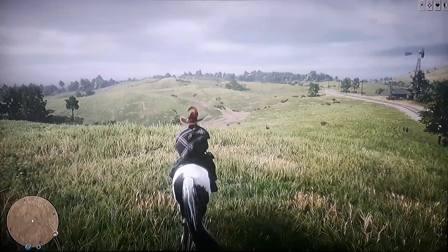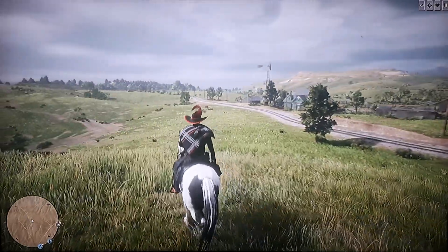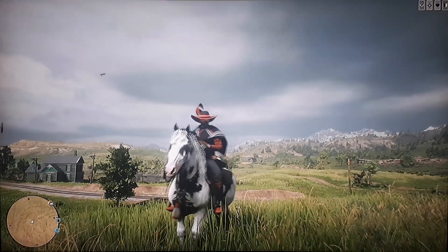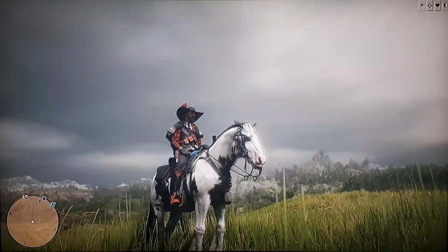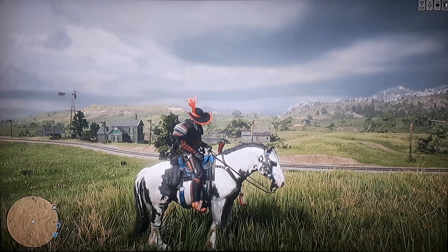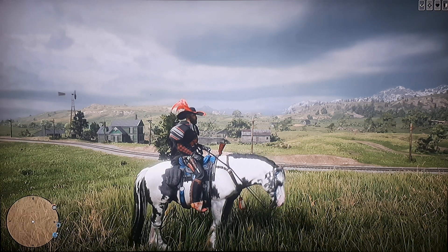You've seen the title of the video and the main focus is literally right in front of you — my character is sitting on it. It's the new Naturalist role horse, the Gypsy Cob. Look at it in its lovely glory — let's move it so you get a nice look at all the colorings.